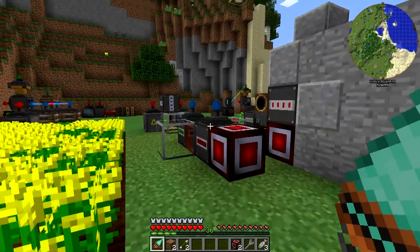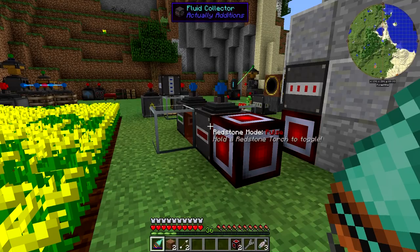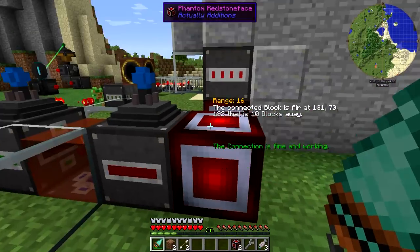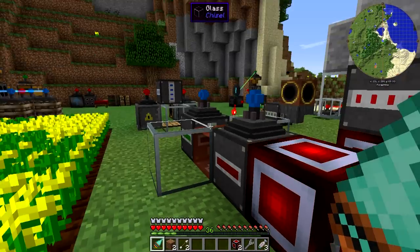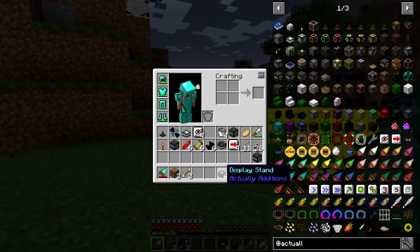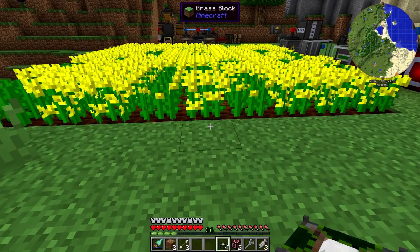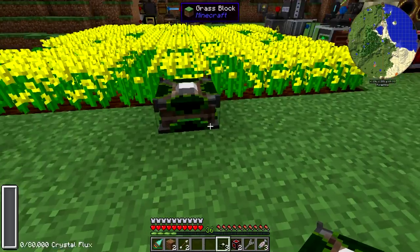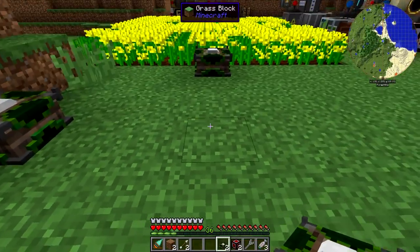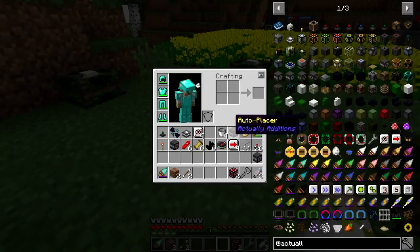And then we're just going to continue over here with this setup for the fluid placer and fluid collector. It's just going to go the same thing and then literally duplicate it right back here. We'll just move this phantom face above this. So first things first, the empowerer display stands need to go two away. I think what we're going to do is set it up like so — we'll do one there and then come in two.